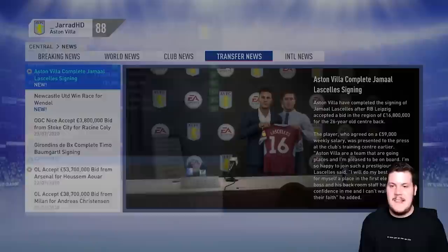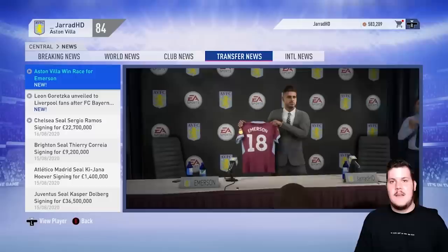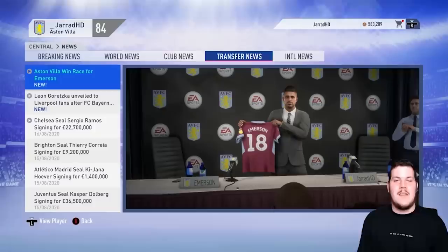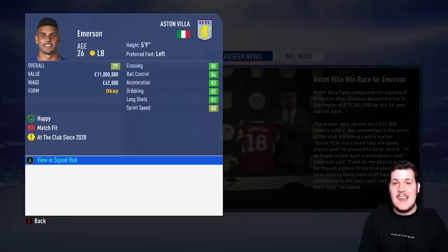There is the cutscene of Jamal Lascelles — his first appearance in Villa colours. It's annoying that FIFA doesn't update that single cutscene even though we're a Premier League club. Jamal Lascelles, 81-rated centre-back, joining us — him and Llorente should prove to be a rock for us. We've also signed Emerson from Chelsea — a pretty realistic signing since he hasn't been getting much game time there. He's undoubtedly going to get a lot of game time here at Villa Park.